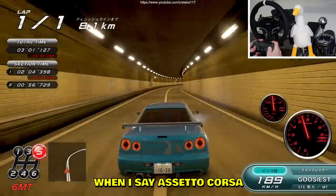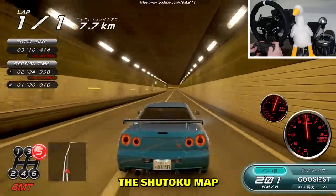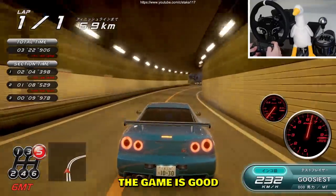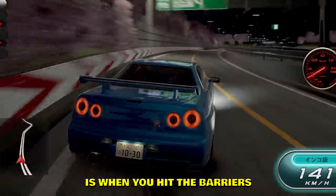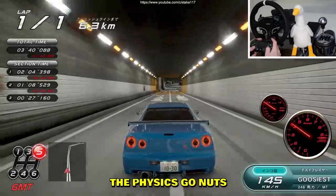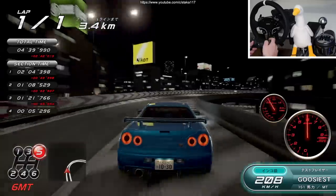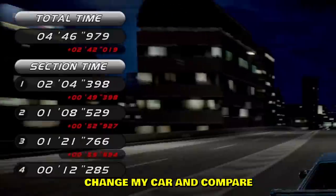The Shutoku maps in Assetto Corsa don't look better than this — they look similar. Maybe the developer even ripped the Shutoku map from Assetto Corsa, I don't know, I don't believe that. One thing I love more about this game than Assetto Corsa is when you hit the barriers the car doesn't go crazy. In AC there's a weird thing where you hit barriers and the physics go nuts — here the car just straightens out. I like this.